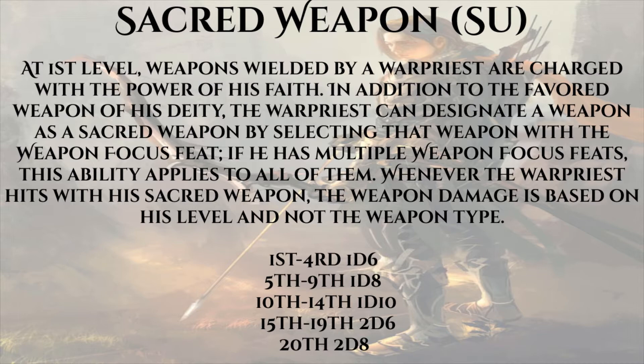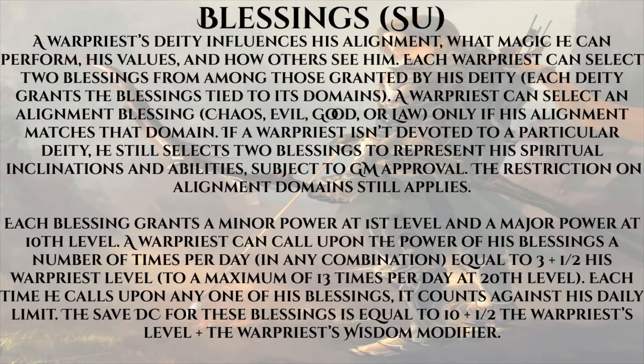The second defining ability is Blessings. A War Priest's deity influences his alignment, what magic he can perform, his values, and how others see him. Each War Priest selects two blessings from among those granted by his deity — each deity grants blessings tied to their domains. Each blessing grants a minor power at first level and a major power at 10th level. A War Priest can call upon his blessings a number of times per day equal to three plus half his level, and save DCs are equal to 10 plus half his level plus his Wisdom modifier.